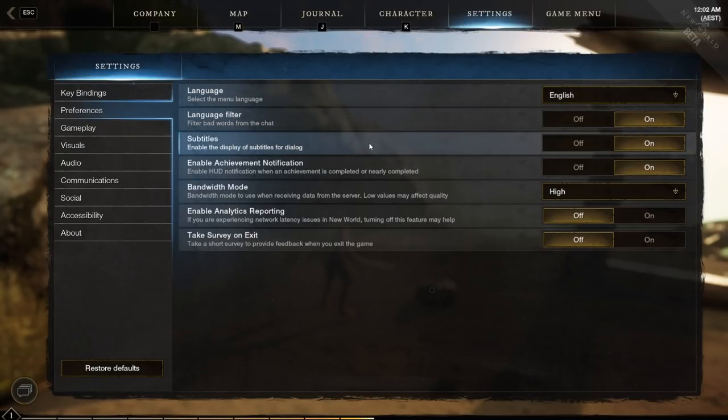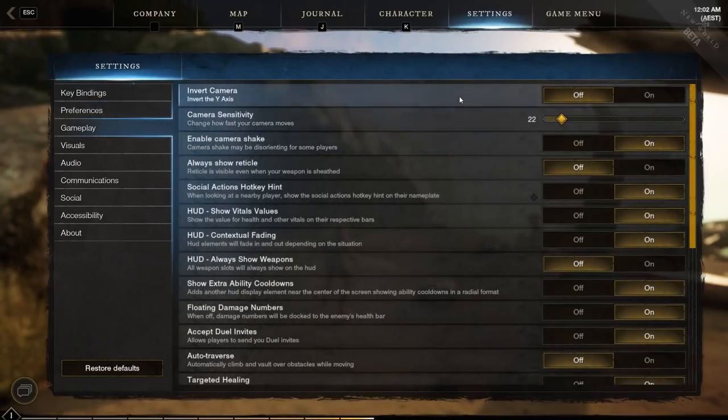Not really anything that you need to change in preferences. You have subtitles and achievement notifications, which you can turn off if you want. I turned off the analytics reporting because I think it might slow you down a little bit at times, but this section is very basic. What we want to look into is the gameplay settings.